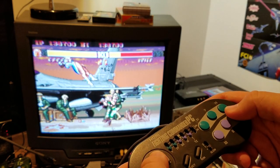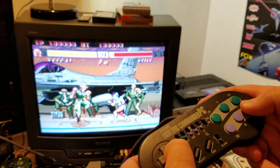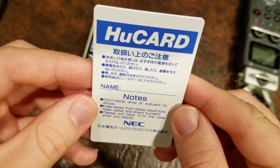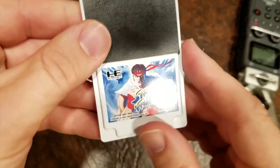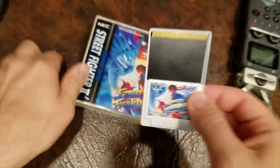It's hard to believe they didn't put two controller ports on this thing, but they didn't. It's like it was designed by Sony or something. Here's a look at the HuCard — you can write your name on there. It's a big, fat one, with more room to contain all of the Street Fighter II goodness.